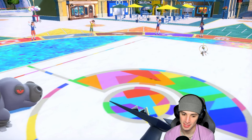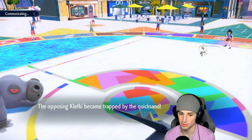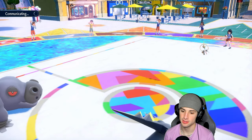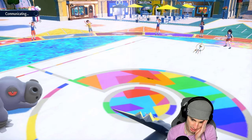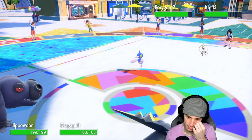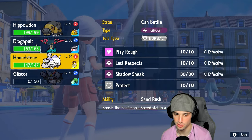Sand tomb lands and now we're sitting here pestering with quicksand trapping Klefki. Good thing is Terra blast cannot hit my dragon type — really big. Makes me think they're choice locked into that. They want to go ice beam here. We outspeed which is nice. I'm going to swap into Houndstone to preserve the weather and just launch two dragon darts into the PZ slot.